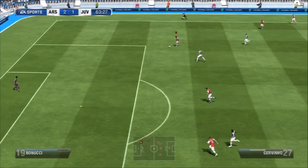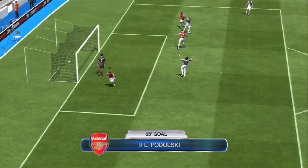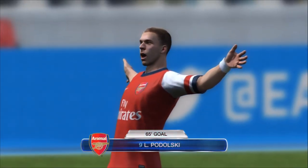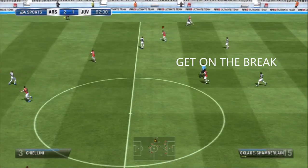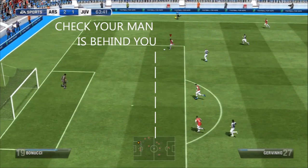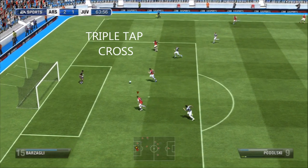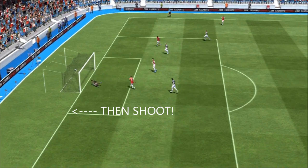So I'll talk you through it guys. Here is the early cross that we're going to pick apart — Podolski getting on the end of a Jovino cross. We'll show this one again and talk you through it. The first thing to do is to get on the break, check that your players are onside with you, triple tap the cross button whatever platform you're on, and then shoot. It's a lovely finish from Podolski there.